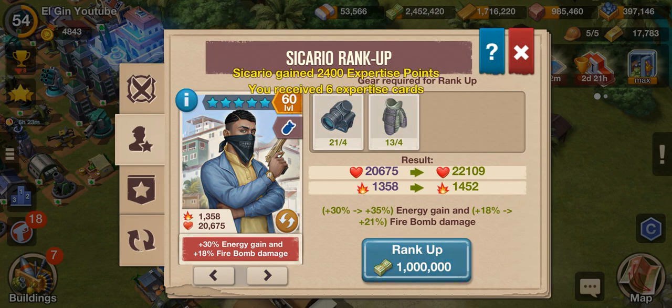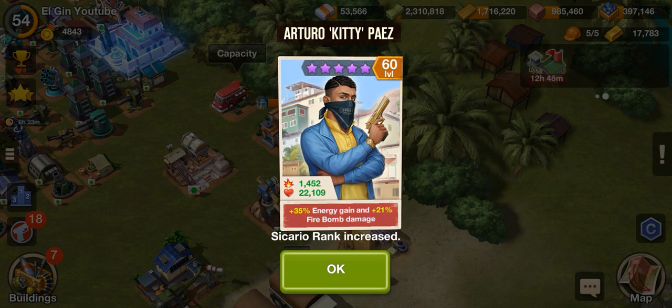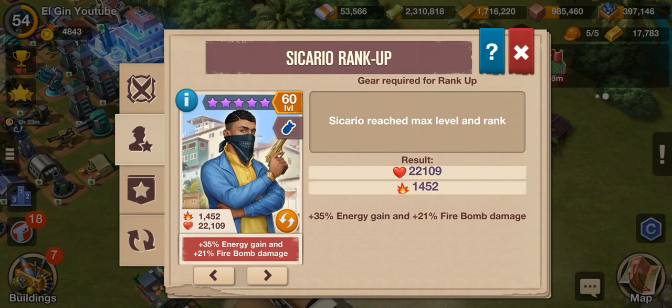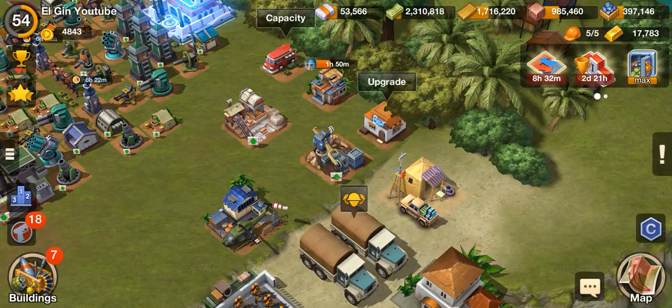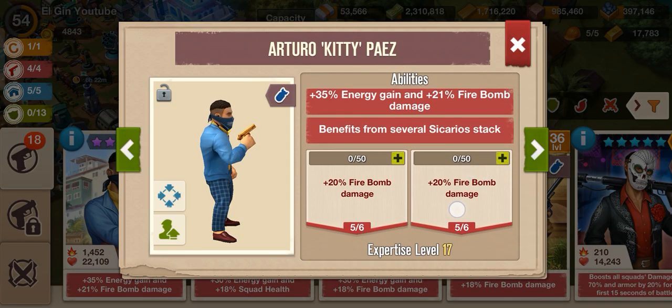Let's go. Let's try. The benefit of this 7-star Kiki is that the logo style will become purple, and also you can level up the talent here.